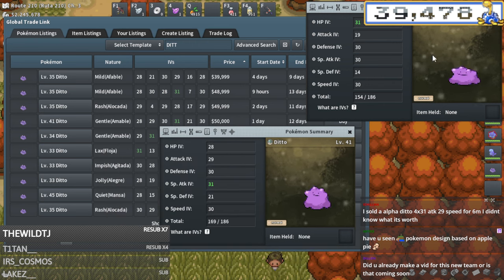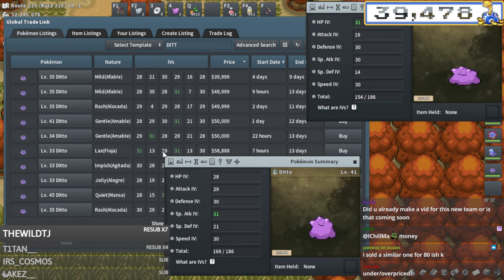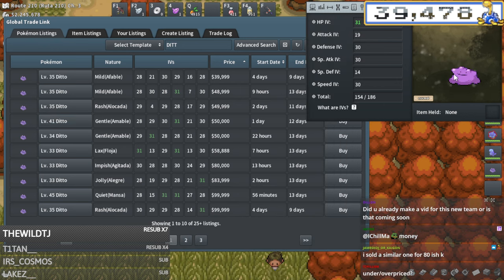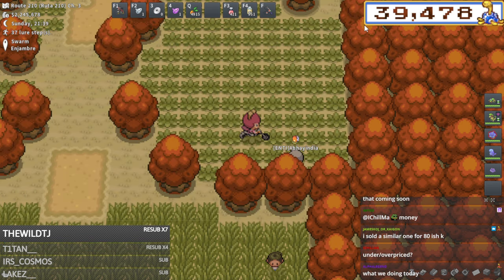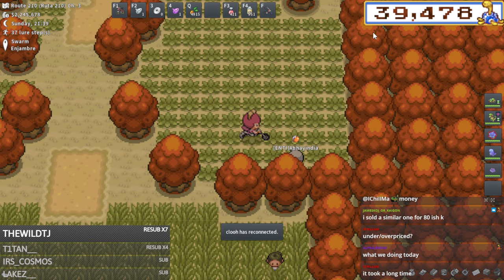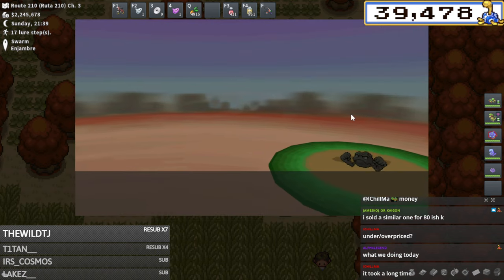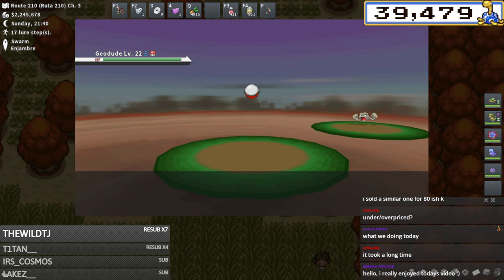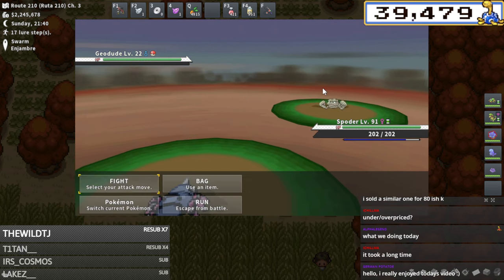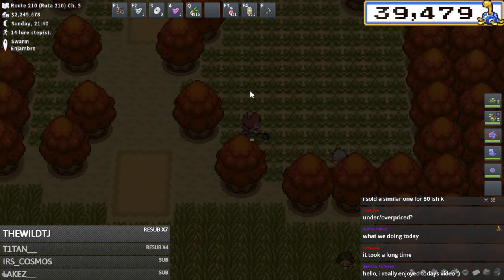If I were you I would list this Ditto personally for 48k - so I would do 47,999 to undercut these. It's gonna make it so you might be able to get a little more, but I don't think it's worth the extra time it would take to squeeze out the extra 10 to 15k. I think selling it for 47-48k is worth it to just go ahead and get that sold off at a decent time frame.